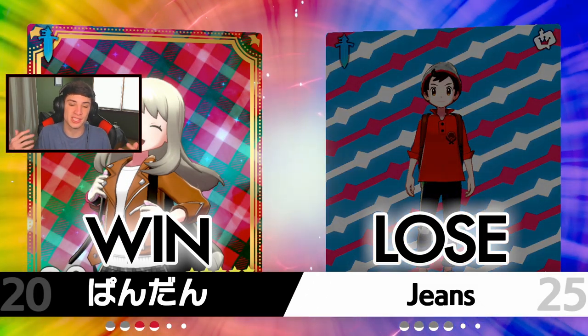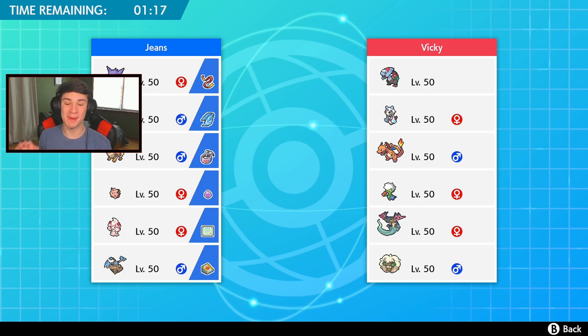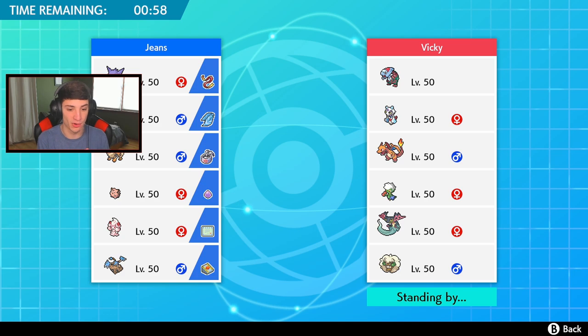We lose this first match. I feel like if I would have had that Clefairy we could have done something better. Let's hop into battle number two and try to get a win. Look at this guy's team — I'm loving it! He has Dragonite, Frostlass, Charizard, Roserade, Dragapult, and Whimsicott. You cannot tell me that team doesn't look absolutely amazing. But who are we gonna lead? Gotta watch out for that Dragonite — I think it's very, very scary.